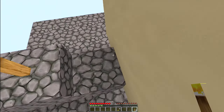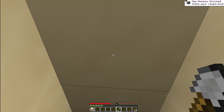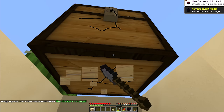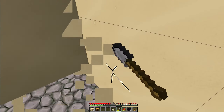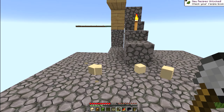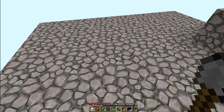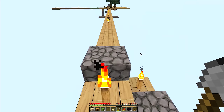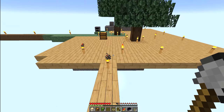Oh, I probably should see what's in the chest. Obsidian, melon slice, and pumpkin seeds — nice! And we got cactus too. Nice. There were no challenges completed there, but whatever. All right, nothing can spawn on that, so I'm not worried about that. Okay, let's go do something here.